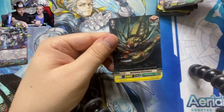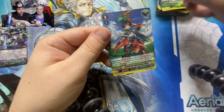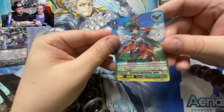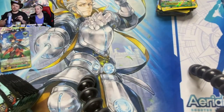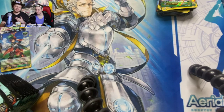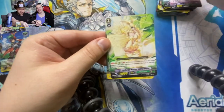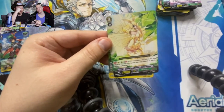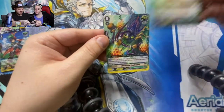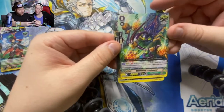Unfortunately, due to timing constraints, we have to get through three boxes today. Another double rare Neo Nectar — very cool. We'll go a little faster but we have plenty of time. Zoom zoom zoom — that is a zoom card, it's a mutant, like a person.